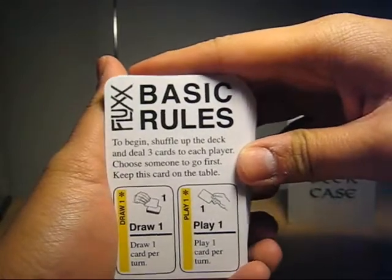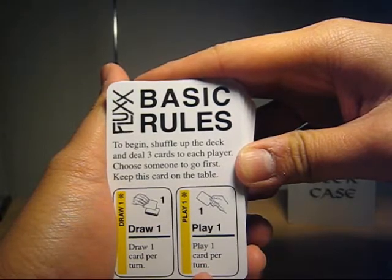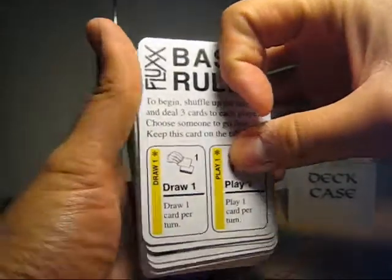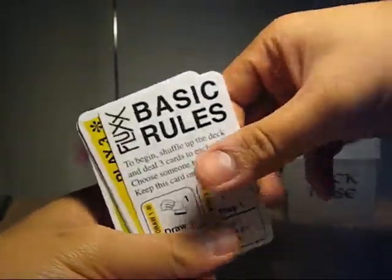And here are the basic rules. To begin, shuffle up the deck and deal three cards to each player. Choose someone to go first, keep this card on the table, draw one, then you play one card. So you're probably wondering what are those cards, what's the purpose of this game, or how do you win — well, let's go over that.